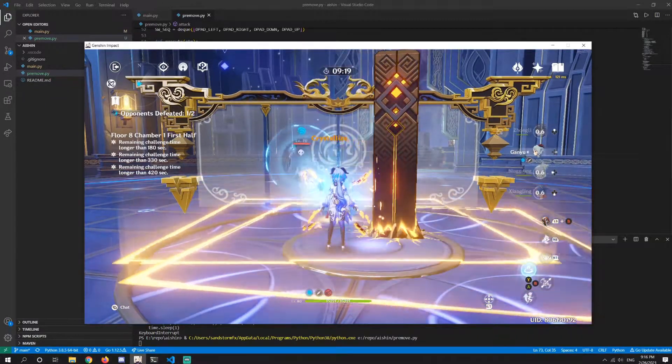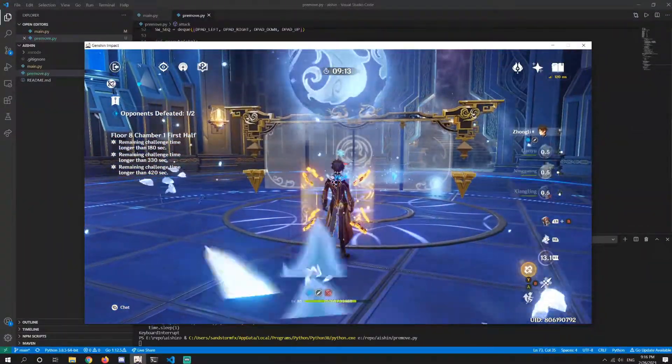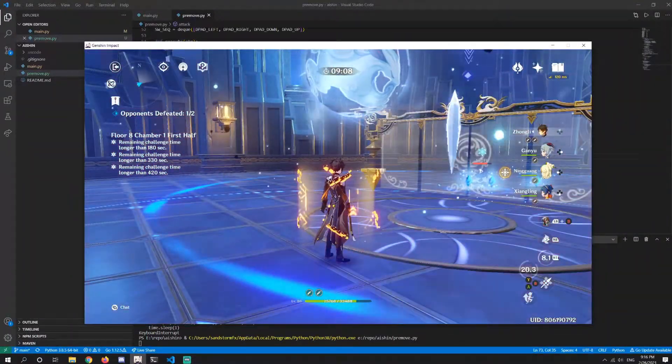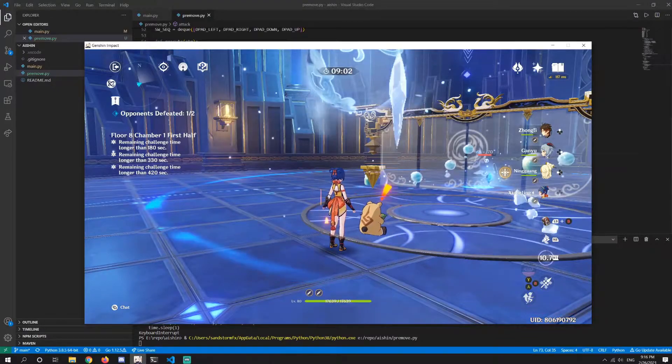E? Ningguang? Okay, does not have E yet. Okay. Ulti. Okay. Can we do this? Again. This is floor 8, so. Oh, he doesn't reach. It's floor 8, and with a level 80 build character, it's probably easy, right?